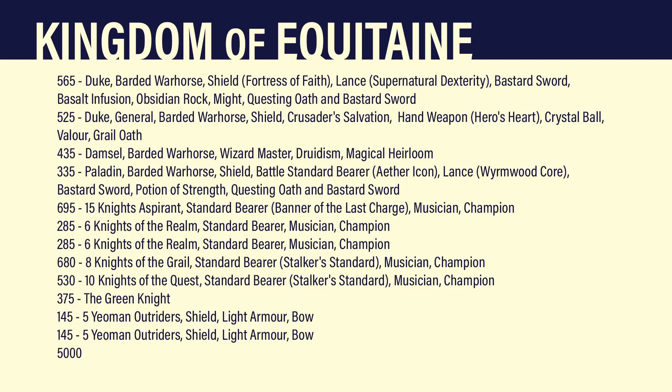Next up in core, I've got a Knight's Aspirant lance. They've got full command and the Banner of the Last Charge for the full 15 impact hits. Two lots of six Knights of the Realm with full command. A unit of eight Knights of the Grail with full command and a Stalker's Standard. Ten Knights of the Quest with full command and Stalker's Standard. I've managed to squeeze in the Green Knight at 5,000 points. And then finally, I've got two units of Yeoman Outriders with shields, light armour, and bows.